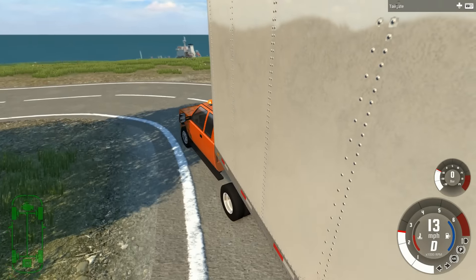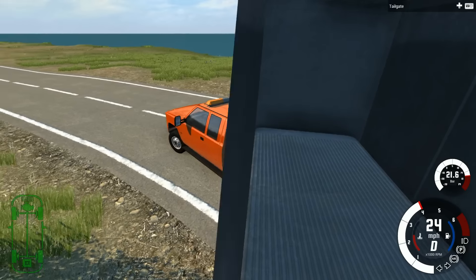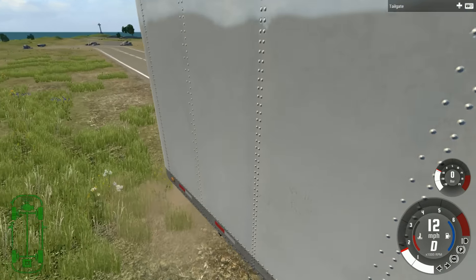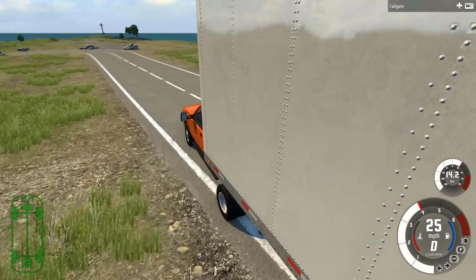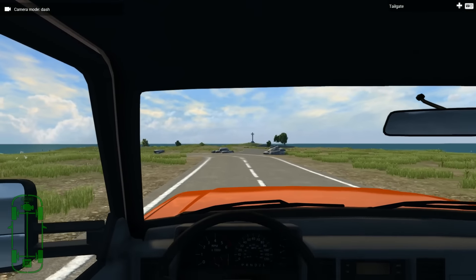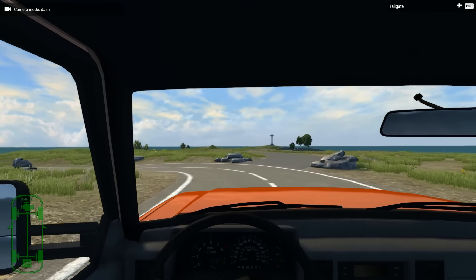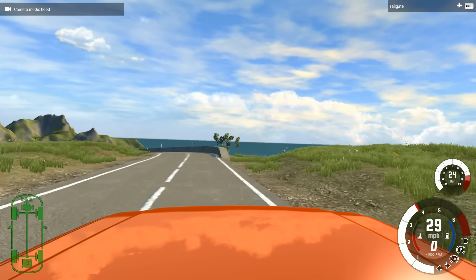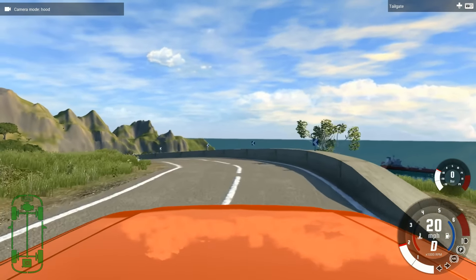The hardest part about this is actually going to be the camera angle, because if you're driving with the normal camera angle you'd just see the inside of the trailer and have no idea where you are. The best option is to either use the interior camera or the hood camera, because that way you can actually control the truck — and that's what's important, seeing where the truck is going.